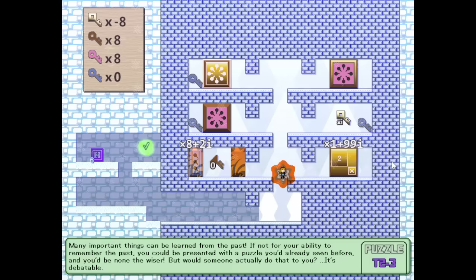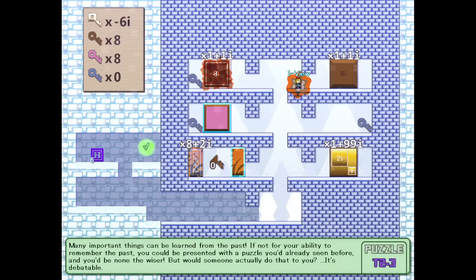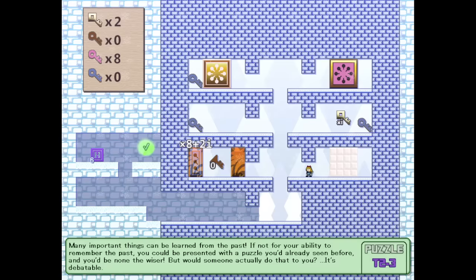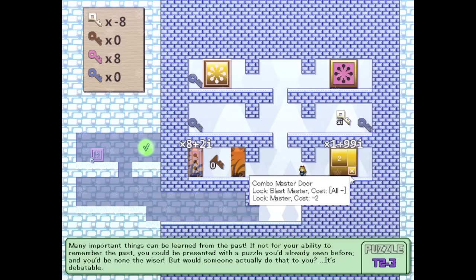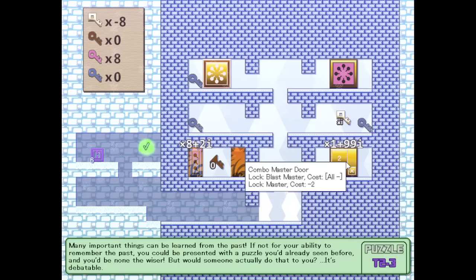Eight negative master keys is sure a lot, but it doesn't turn them to imaginary master keys. To use a negative imaginary master key, we need to switch to iview by pressing Q or whatever you bound it to. And then you have an imaginary copy with an imaginary cost. How would I even find imaginary brown keys in the first place to even open these? Imagine getting rid of all my brown keys — then I can open this, right? I can open that because it has a blast negative master. The blast negative master destroys all my master keys, but there's also a negative two master key lock on it. This being a combo door, both effects happen at the same time. So if you lose negative two master keys, that gives you plus two master keys at the end of it.